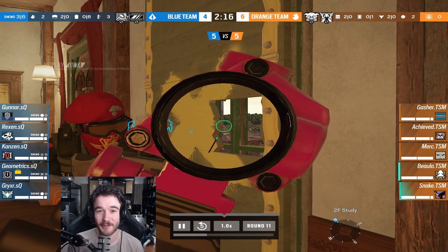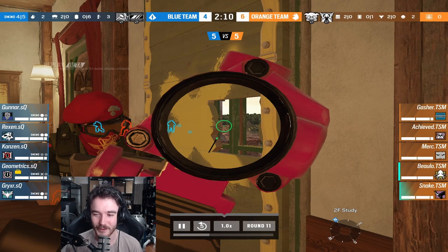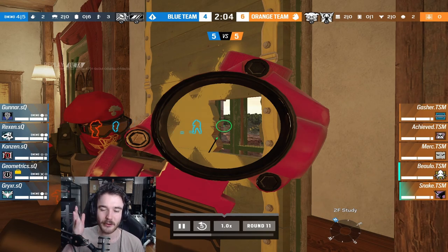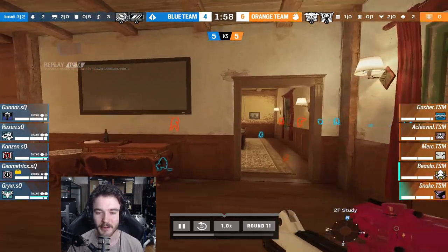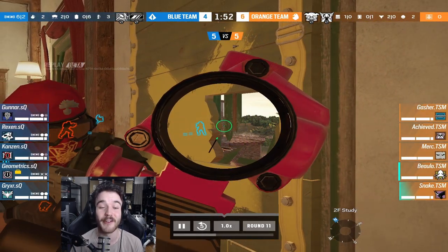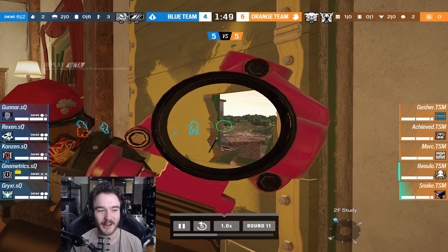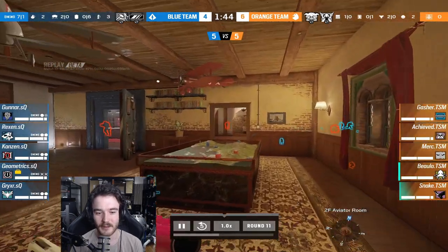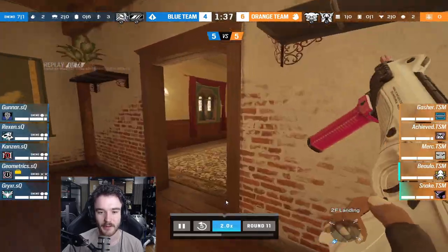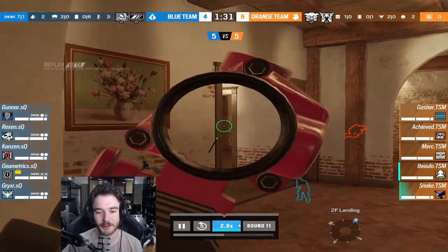TSM bringing out quite the lineup for round 11 — Frost, Vigil, Oryx — great picks on Villa. Bolo will stick with the Alibi once again, spawn peeking at the moment. Study window all the way across to bedroom balcony — a very common angle you'll see a lot in ranked, but can catch players off guard. He gets pre-fired by the attack. That's actually a cue to Bolo to re-peak if he was half a second quicker. He thinks better of it though and falls back — that's the right play in this instance — being super careful of that jump-in even with Frost on the board.